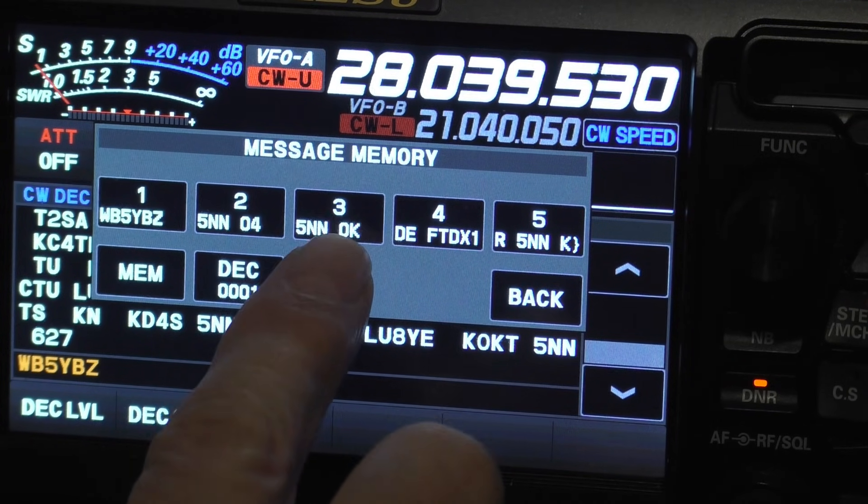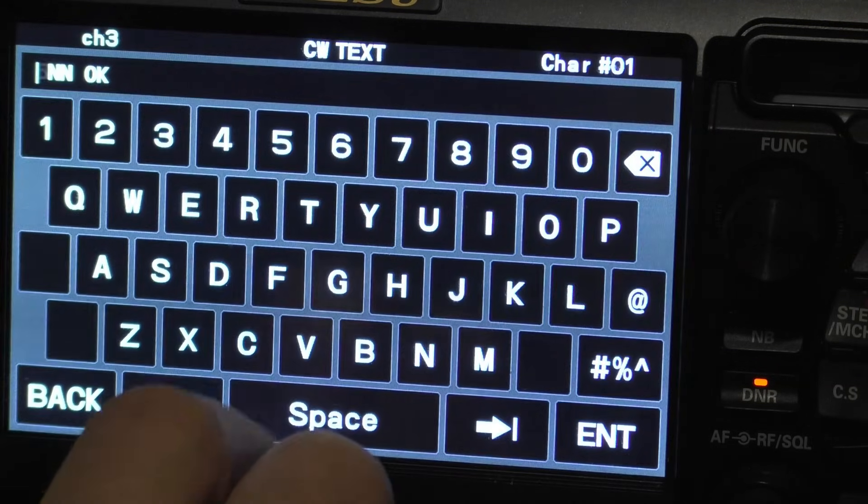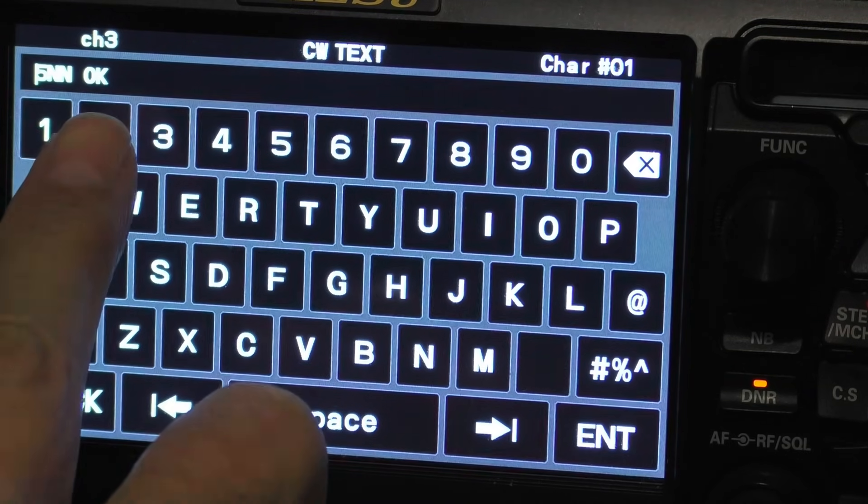I'm using 599 Oklahoma, so it's memory number three, and it has to be flashing. I have 599, which is 5-N-N Oklahoma.